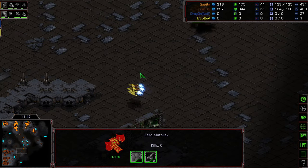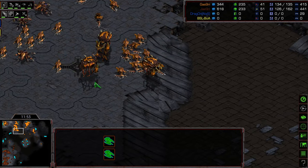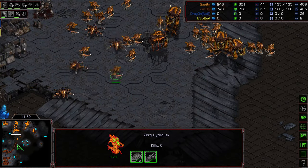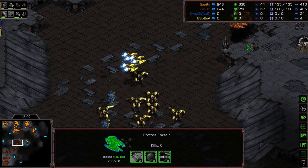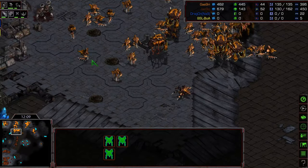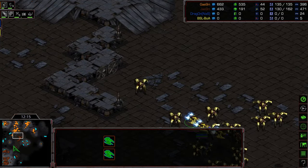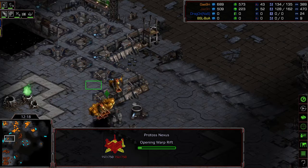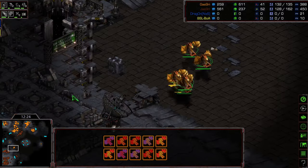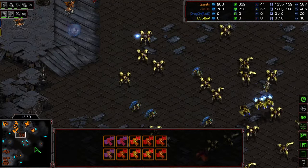With that level 1 armor, those Mutalisks could probably swing around and pick off a Corsair. Crossy with a formidable army starting to press forward. Jaeyun doesn't have the supply he really wants, but he's got all sorts of energy on his High Templar and is starting to creep forward. It's going to come down to these Psi Storms as to whether he can press into this match and win it. Crossy's Mutalisks are going to need to come back and defend, but he's just going to send them down, knowing Lurkers are going to delay the Protoss push for an extreme period of time.